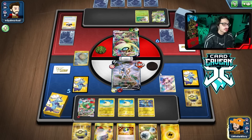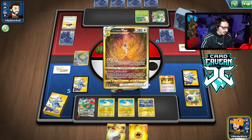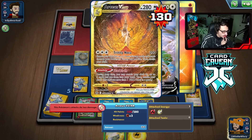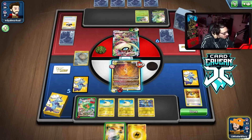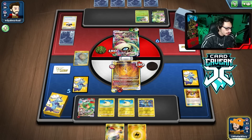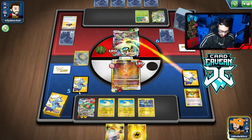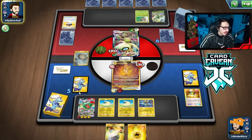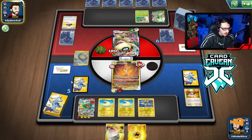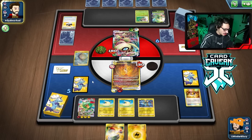We grab another Mareep, quick ball, an energy, bench Zeraora. Marnie seems good. We do find the V-Star — I was worried we wouldn't. No reason to do Star Birth. I wish I had another Rayquaza down but this works — just build up a fat Rayquaza. One Rayquaza can get two KOs. If we kill their first Celebi, we can knock out the second or a Shaman with another Ray. Hoping they haven't stockpiled too much healing.